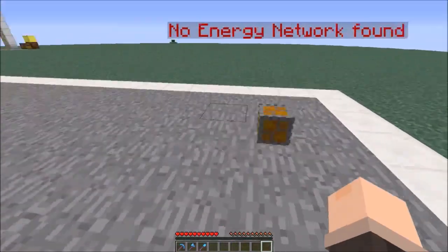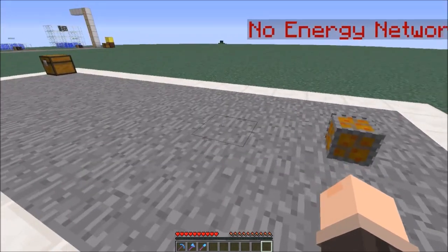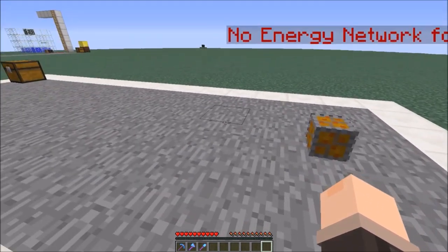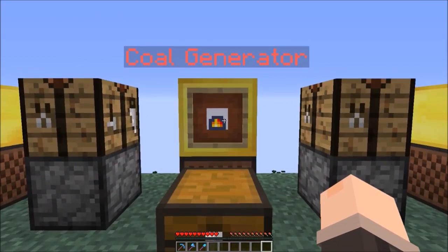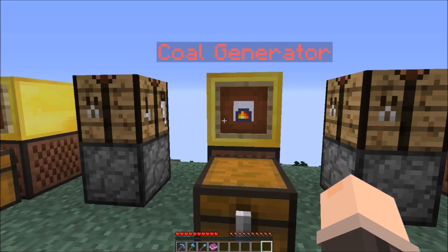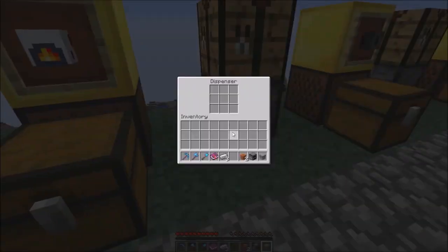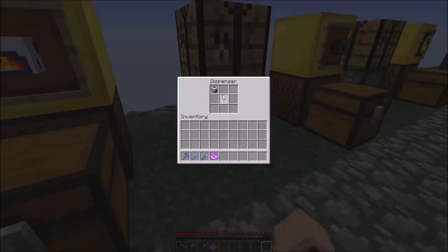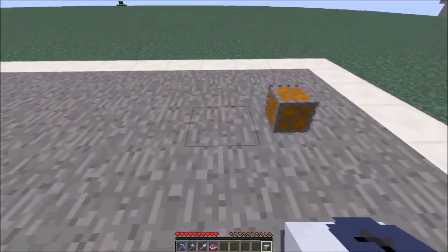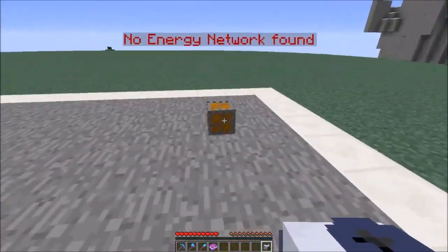We can just plop it down over here and it says 'no energy network found' because there aren't any generators or energy capacitors next to it. To fix that you'll need a coal generator, or any generator really. A coal generator is made using two heating coils, one furnace, one electric motor, and three nickel ingots - you can craft it in an enhanced crafting table. Now we have a coal generator and we can put it here, here, or here - it just has to be on the same line, not diagonally, with the energy regulator.